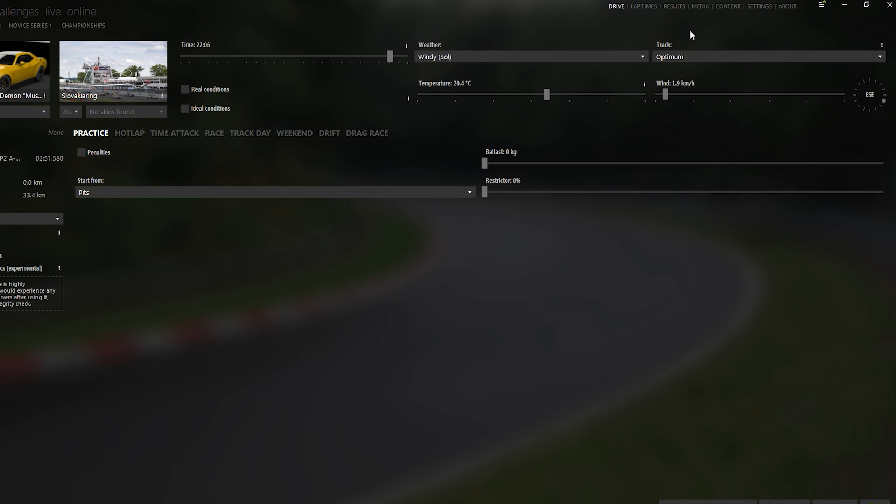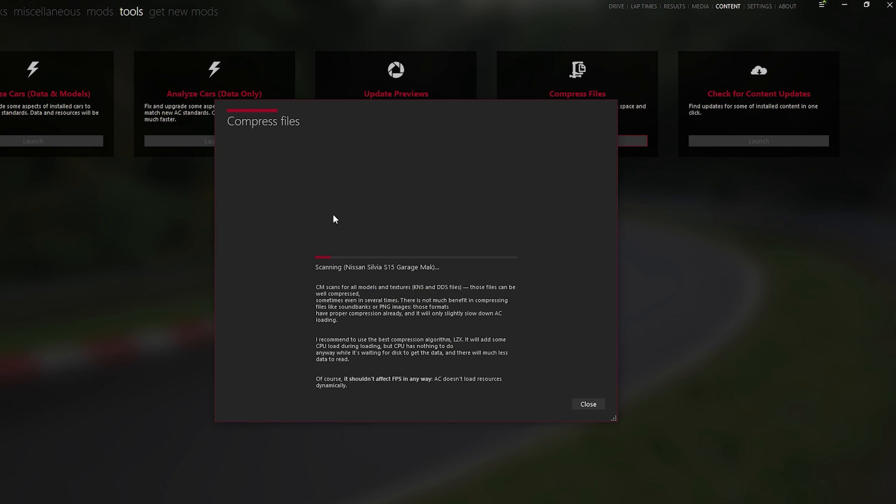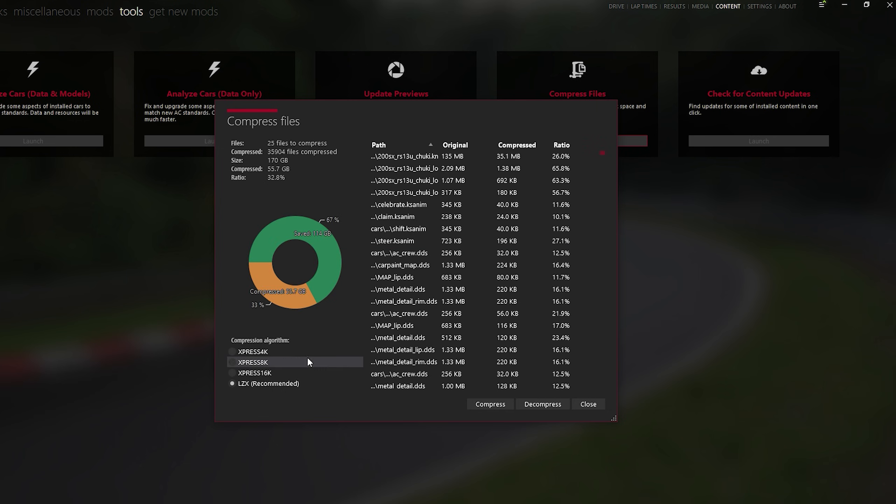Here comes a small trick. If you run out of space — and believe me, once you get truly into AC and start hoarding tracks and cars, you will — go into Content, then Tools, and then Compress Data. This way you can compress all the cars and tracks you've downloaded. It shouldn't slow your game or anything, but it will free up some space on your computer.